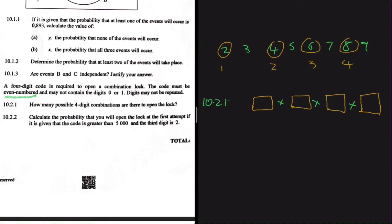We have eight numbers available, from two to nine, and we're using one digit on the last position. So for the first position we choose from seven digits, the second position from six digits, and the third position from five digits. Therefore, the number of possible four-digit combinations is seven multiplied by six multiplied by five multiplied by four.